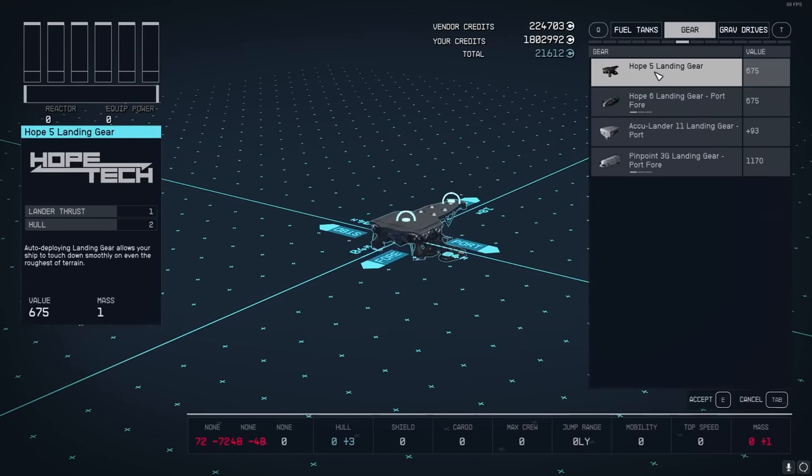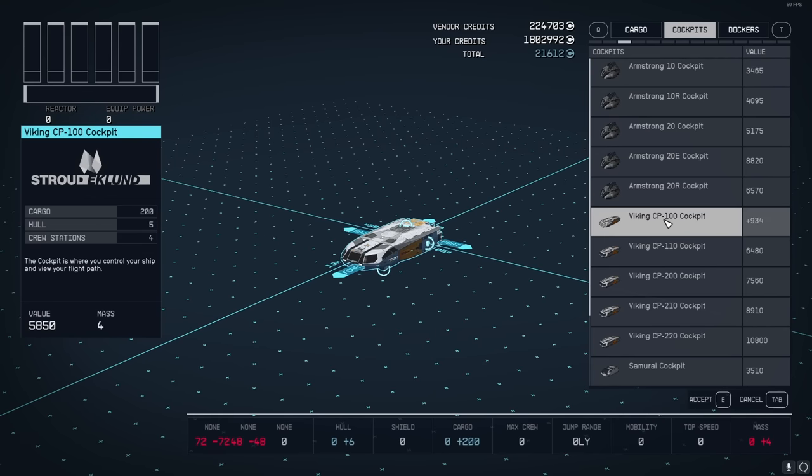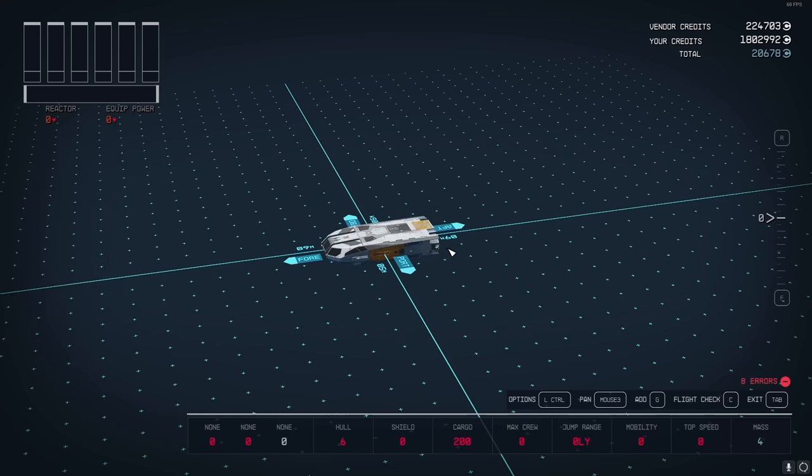Click Add at the bottom and go to the cockpits. For this ship design, we're going to use the Viking CP-100 cockpit for a lot of reasons, but one of the biggest ones is it only has a mass of four. We want to keep our mass down as much as we can.